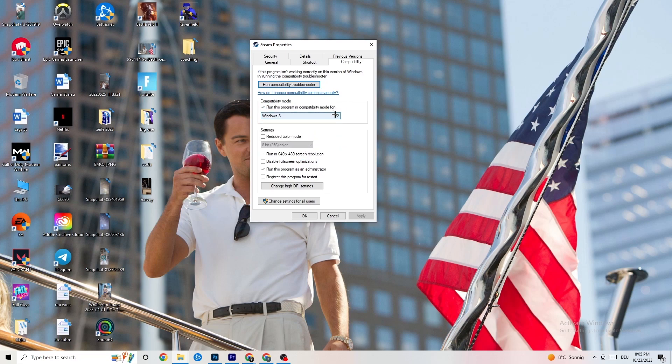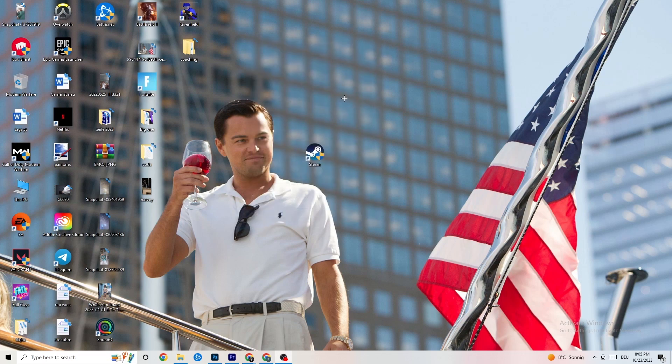Select the latest Windows version you have. Then disable 'Reduce color mode', disable 'Run in 640x480 screen resolution', disable 'Disable full screen optimizations', and enable 'Run this program as an administrator'. Hit 'Apply' and 'OK', then restart your PC. This will help reduce crashing issues.